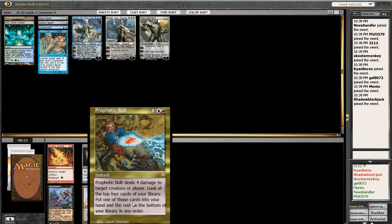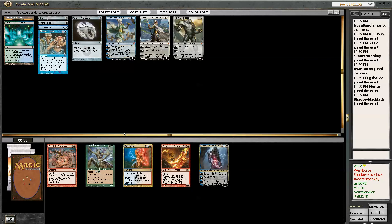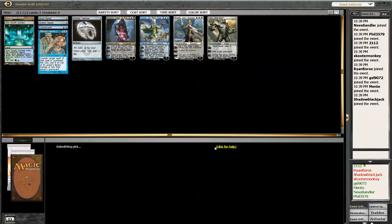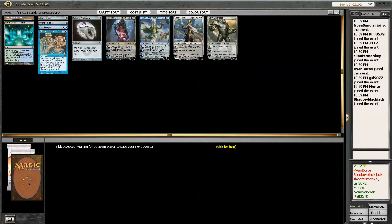I'd like to get a Jushu Apprentice — it's pretty good to sideboard in — but I'm just going to take the Pristine Talisman. We got to take Tezzeret, I guess. If we end up with artifacts, then we play him. If not, we can just hide him. No big deal.